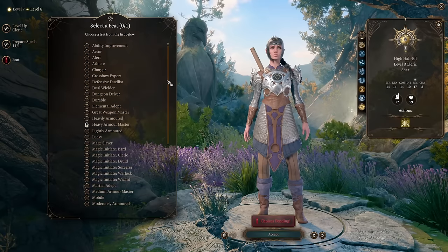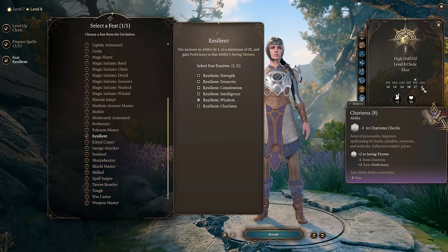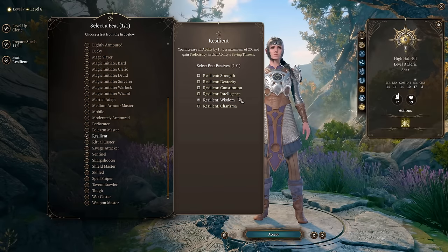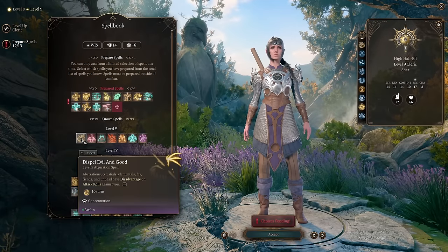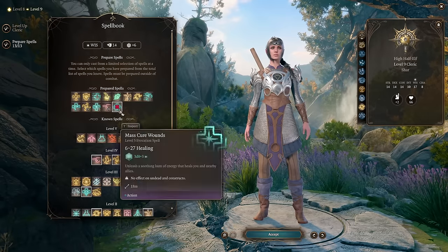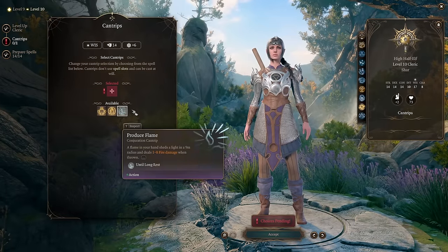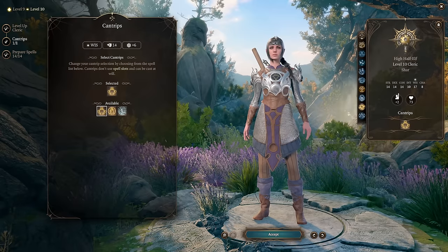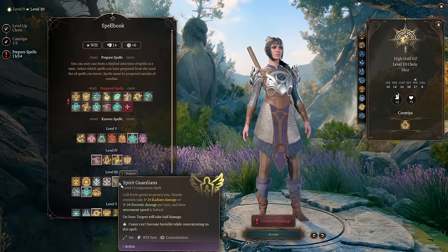Level 8: you gain another feat — pick Resilient Wisdom again to round up Wisdom and gain advantage on Wisdom checks. Level 9: you gain access to level 5 spells — pick Mass Cure Wounds. Level 10: you gain an additional cantrip — pick Thaumaturgy for role-playing situations with Shadowheart. For one more prepared spell, pick Spirit Guardians from level 3, which calls spirits around you that damage nearby enemies. You can also add Flame Strike for 10d6 fire and radiant damage if you need more damage output, though as a support cleric you mostly won't use it.